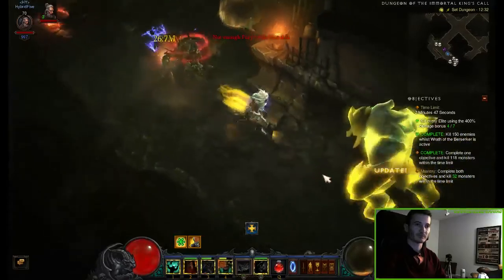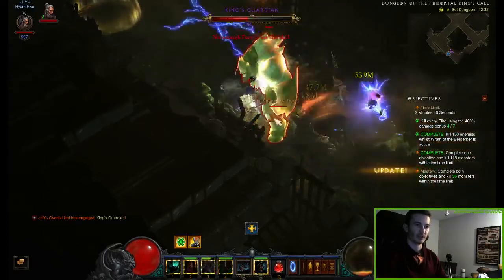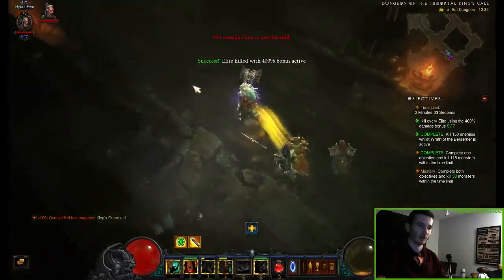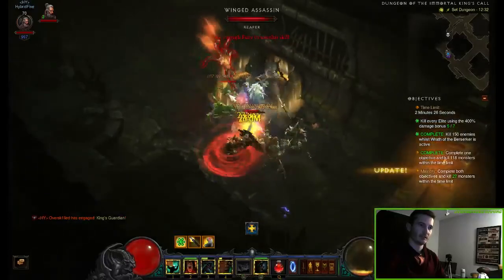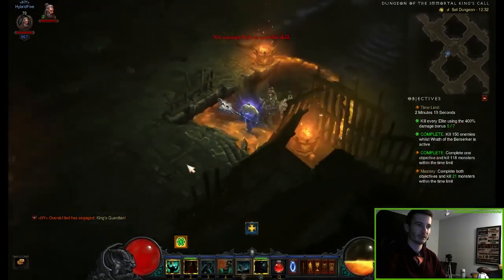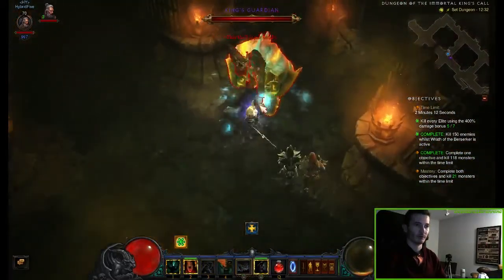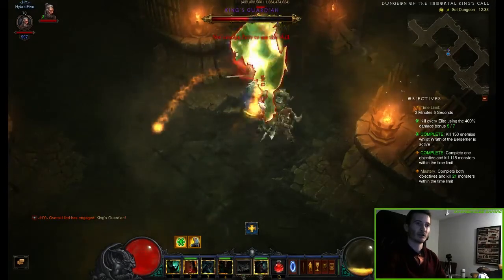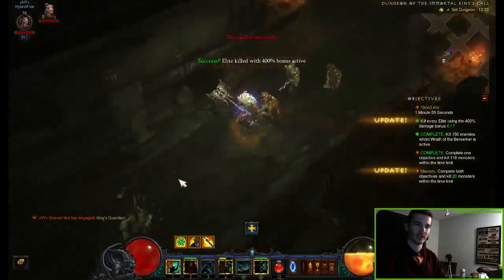We did the Wrath of the Berserker part very early — there are like 50 minions left and we still have to hit 3 of the elites with our damage attack. Kill the King's Guardian fast, then just sprint through the rift — we want to be very fast and mobile to reach all the enemies. Here I lost my Wrath of the Berserker, which should probably not happen, but since I did the objective already, it's not a problem. We killed this guy with 20 minions left and still 2 minutes of time.